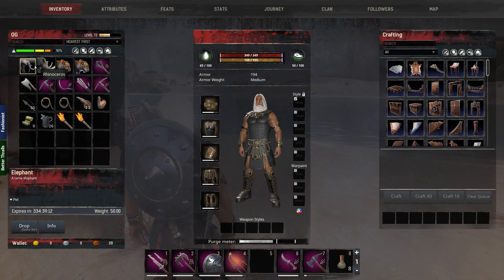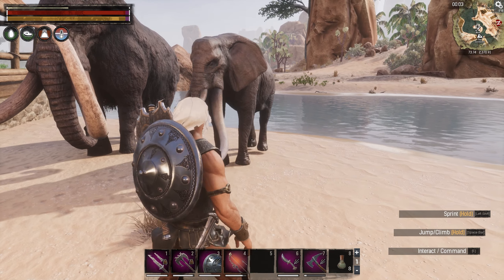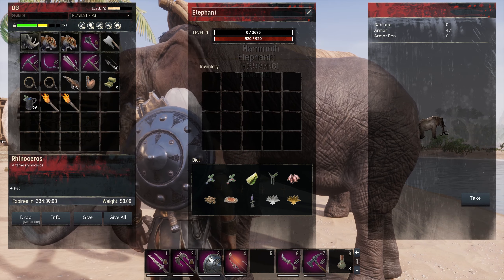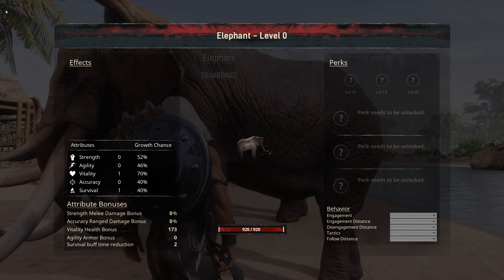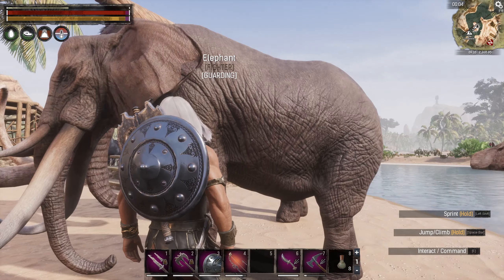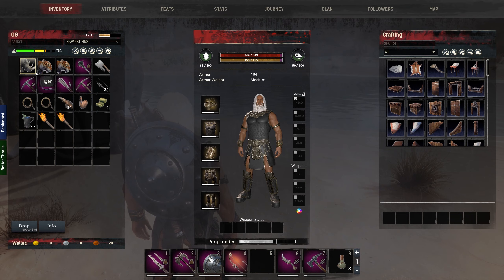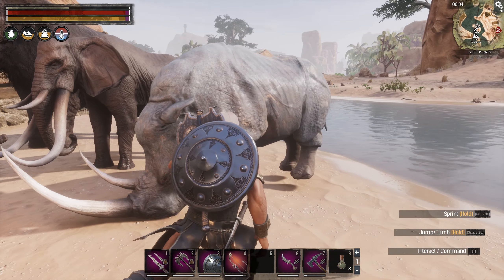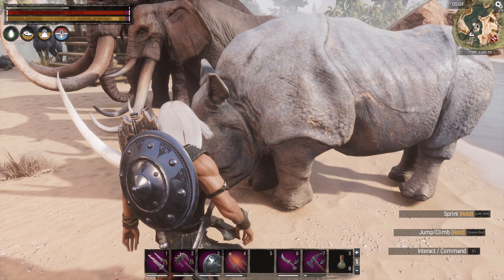We're going to put the elephant out and make fodder for him. This elephant's purpose is to haul stuff for us - he's going to look like a hauler and he is in fact going to haul stuff, he's got lots of slots. Let's look at his stats - he's only got 920 health, so we're gonna have to be careful that he doesn't get hurt, but that will improve as he levels up. We got a normal rhino too, which is actually good because if we had anything other than a normal rhino we wouldn't be able to put a saddle on it and ride it.